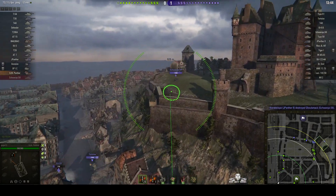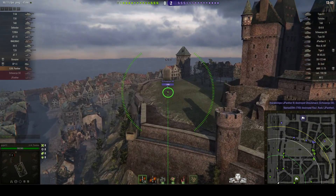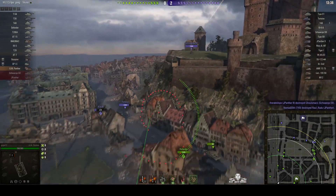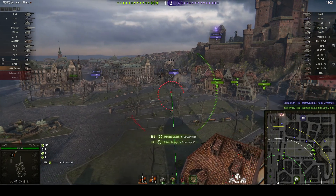There are some enemies in sight - in fact there's one, the Schwarz Panzer, up on top of the hill next to the castle. He's dialing in rounds - yes, 160 damage, it landed next to the Schwarz Panzer.